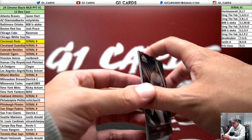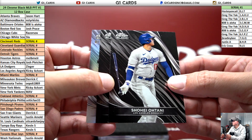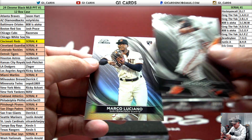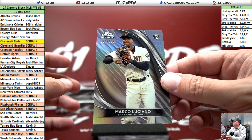Oh — Shohei in the Dodgers uni. Matos, rookie for the Giants. It's a 199 of Marco Luciano, dude. I remember pulling Marco Luciano from Bowman Adios five years ago — it's his first rookie card.